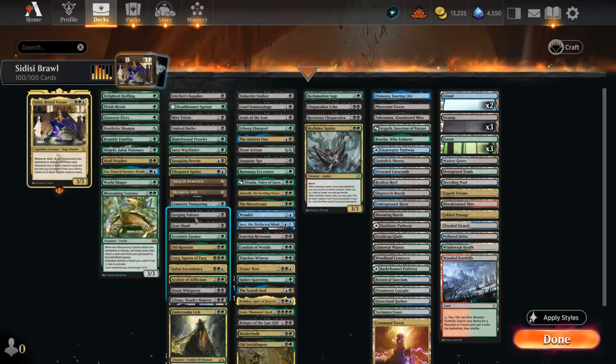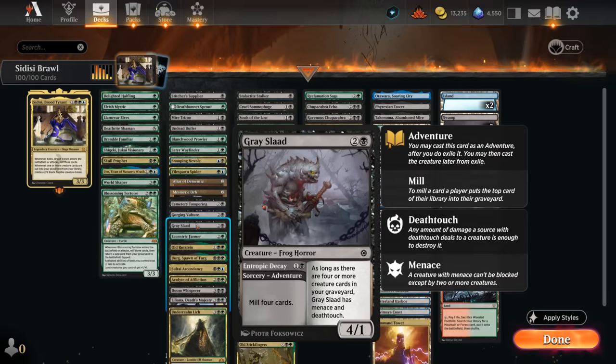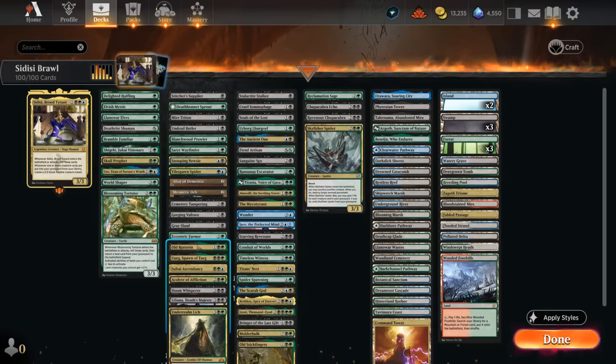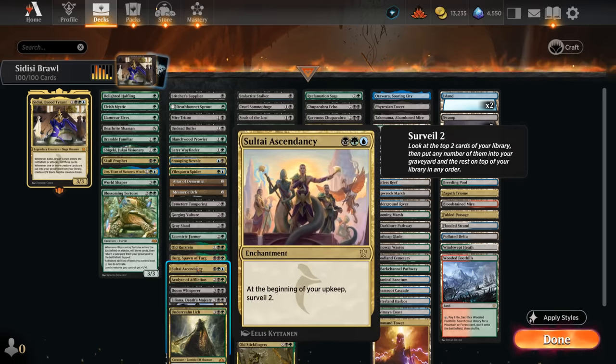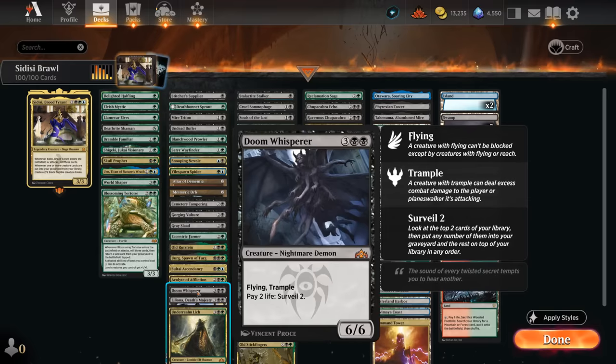The Vulture mills four cards when it enters and gains life for creatures. Gray Slaad can mill four with a two-mana adventure. We've got the Farmer milling three and finding a land. Old Rootstein mills one each turn, making treasures, blood tokens, and insects. Urg surveils one each turn and grows with the number of land cards in the graveyard. Sultai Ascendancy lets us surveil two each turn — mostly we're putting everything into the graveyard. The Acolyte of Affliction can mill two and then return something from our graveyard to hand.